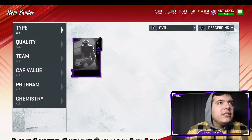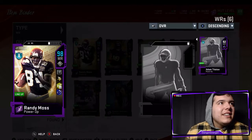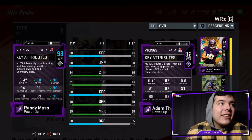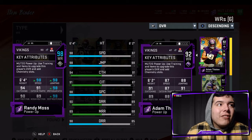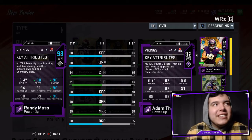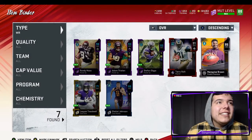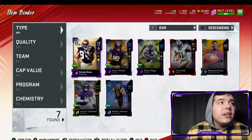He's a 98 overall — speed is 98, jump 98, catching 94, catch in traffic 91, spectacular catch 98, deep route running 98. This dude is going to be unstoppable — he is literally going to be unstoppable. I can't wait to get some gameplay with him going forward.